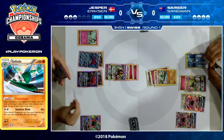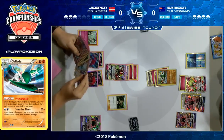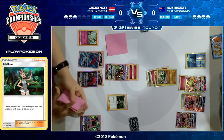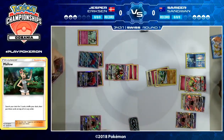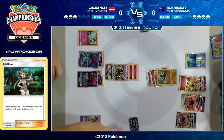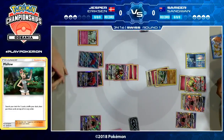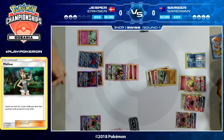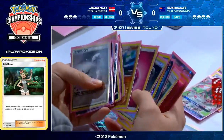If he draws everything perfectly, I think he's fine — but it's going to be close. We do see a Mallow coming down here — great card to play with Zoroark, search your deck for any two cards and put them on top. I think he's gone for two Puzzle of Time, and then when he trades with Zoroark, he's going to draw those two Puzzle of Time and get any two cards from his discard. You've got to think one of them's probably going to be Rare Candy, and that's how he gets that Gardevoir going for the following turn.